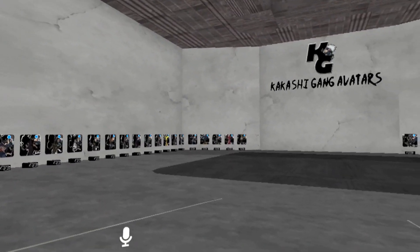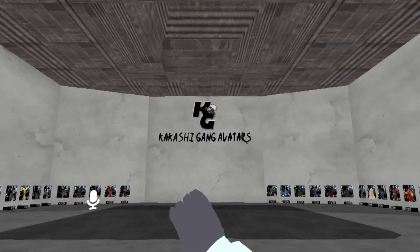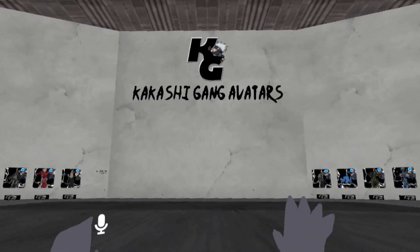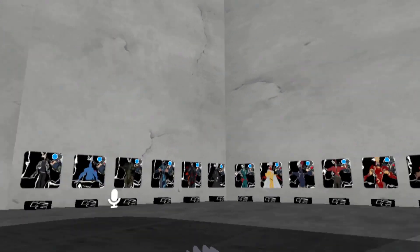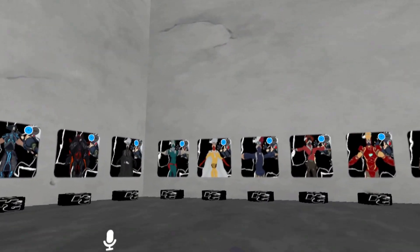What we're going to do is head over towards this wall that says 'Kakashi Gang Avatars' — this is where the mirror is, and the mirror button is right there. Head over here to the right, you'll have the first section and then the second section.